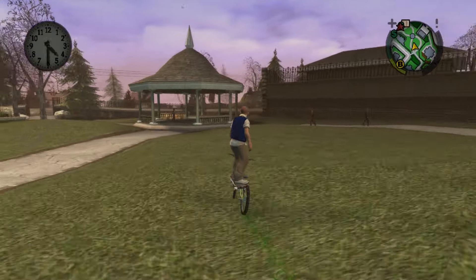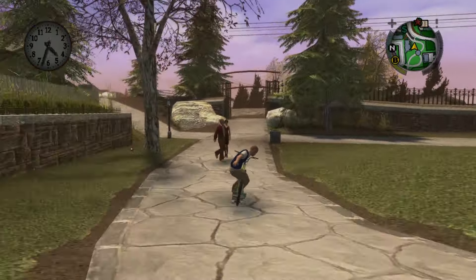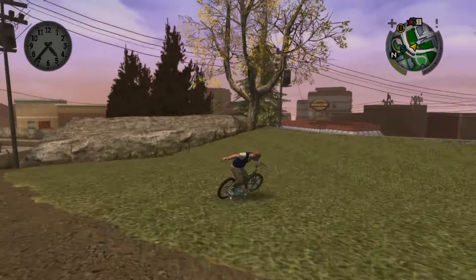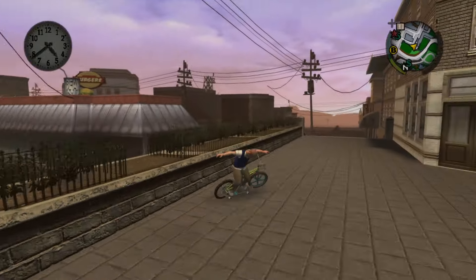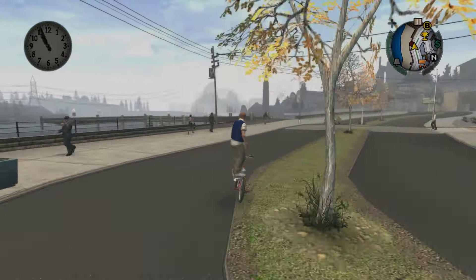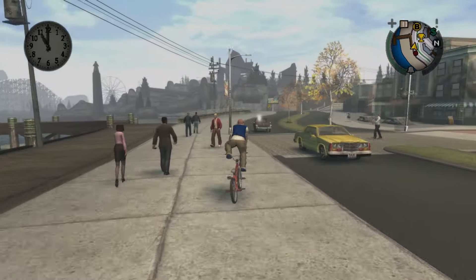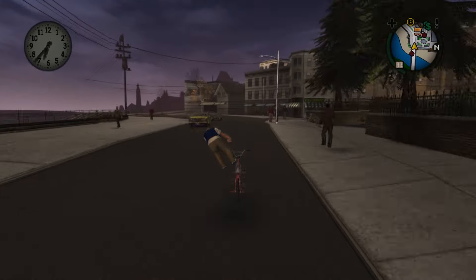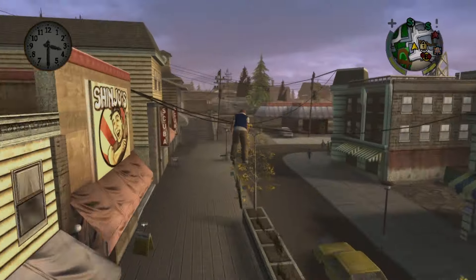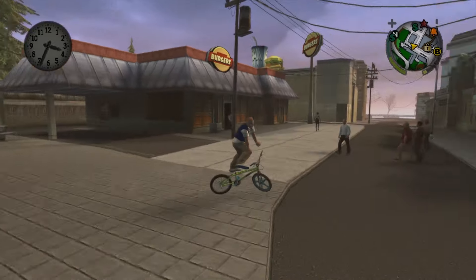The controls will function as if you're riding a bike normally, but attempting a bunny hop will cause a strange effect. You won't be able to jump or get off the bike unless you crash into something — but on the plus side, you can't be thrown off either. Try crashing into a wall without falling off the bicycle; this will despawn the skateboard and you'll begin floating over the bike. You can bunny hop without the bike glitching, but Jimmy will always float in the air. Even doing a front or back flip won't affect your position above the bicycle.